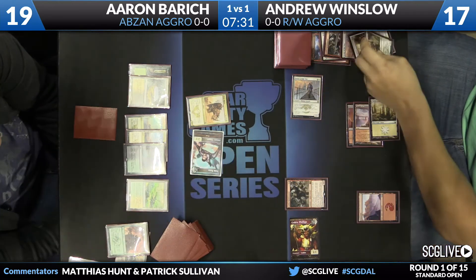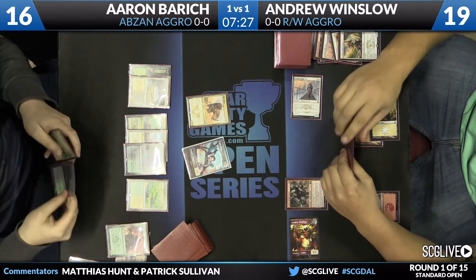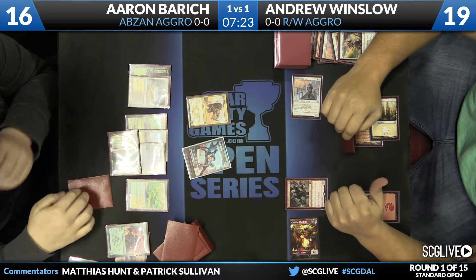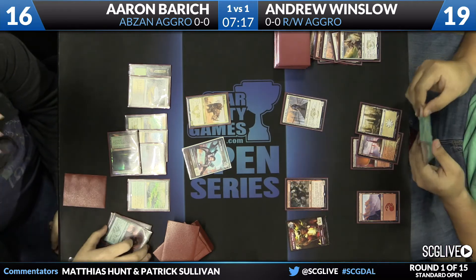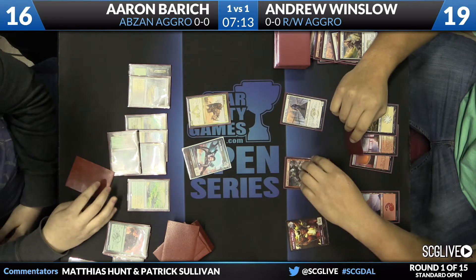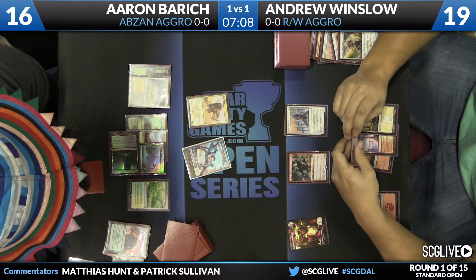Now Aaron can sit back with both of his creatures, which is what he does — saying, if you want to make that kind of attack, I'll set up on defense and make that hard to do. This is still a spot where if Andrew has Chained to the Rocks, it's still super good for him. Back to Andrew: Seeker of the Way, Goblin Rabblemaster, and a Goblin token on his side. He has 19 life. Aaron Barich at 16, with just a Siege Rhino and Vampire token.